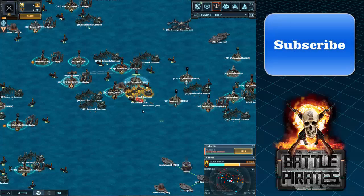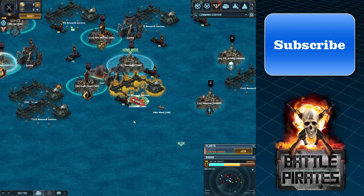Hey guys, welcome back to another video. My name is Gaming 65 and today we're going to be talking about Forsaken Missions. Currently these are called Research Crimson, but about a year ago it was called Military Stronghold — now it's called Research Crimson.